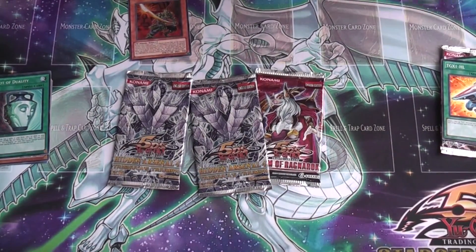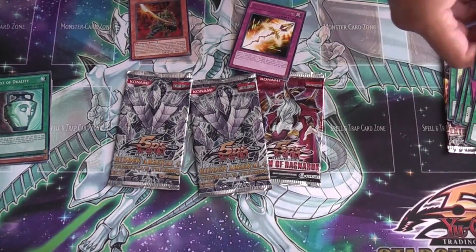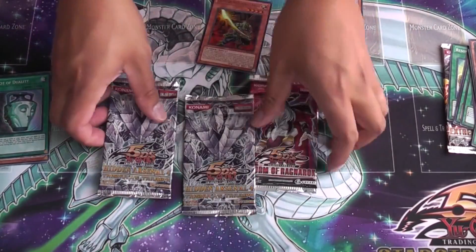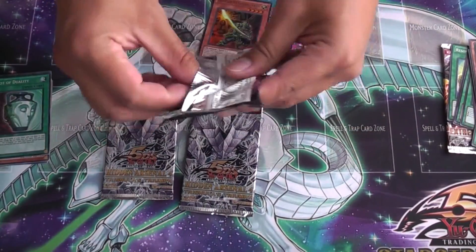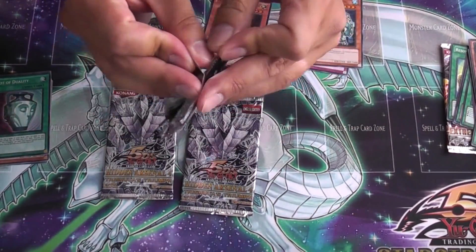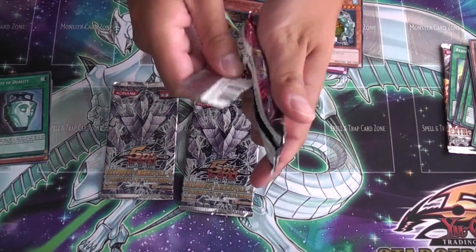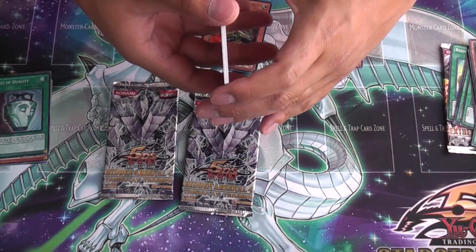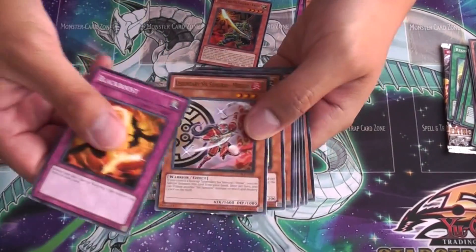Let's see — Ragnarok, not a bad start, at least one holo in these packs. Not bad, not bad. And nothing in this one — Black Boost Six.